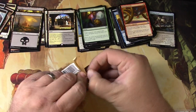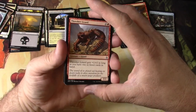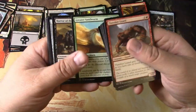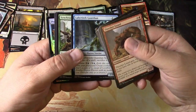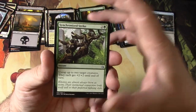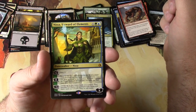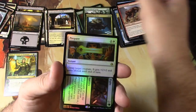Amonkhet up next — do you guys say Amonkhet or Amonkhet? I kind of go back and forth. I like the Egyptian style. Some mummies, nagas and stuff. Oh, we got a foil — I'm pretty bad at spoiling these as you've seen in the past. Synchronized Strike, Decimator Beetle, Nissa Steward of Elements — very nice, excellent planeswalker mythic — and a Prepare to Fight.